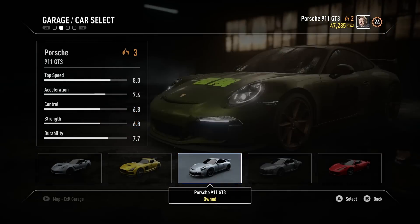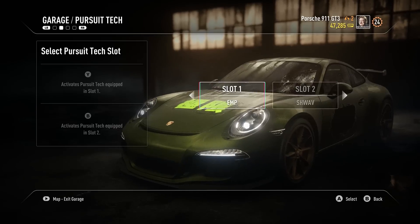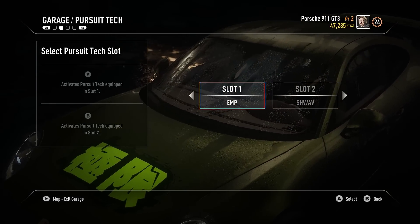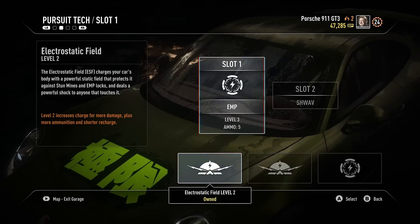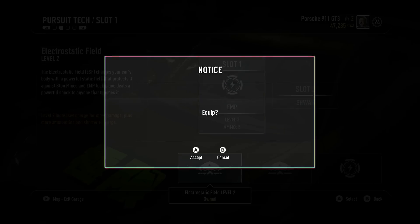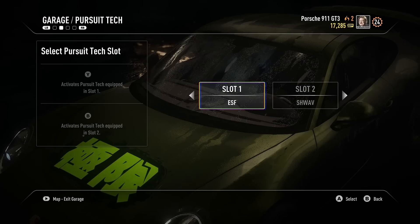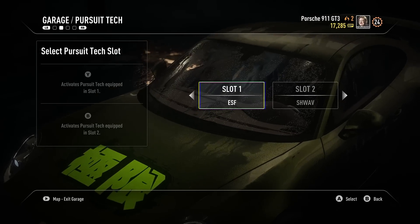When you select a car, get back and go into Pursue Tech. I suggest you use the shockwave and the electrostatic field. Preferably you want the highest level possible that you can afford in upgrades, because that will make it a little bit quicker.